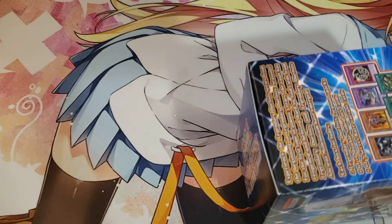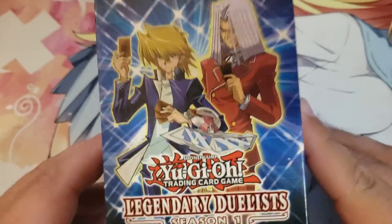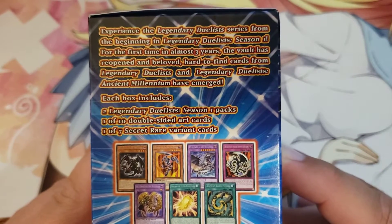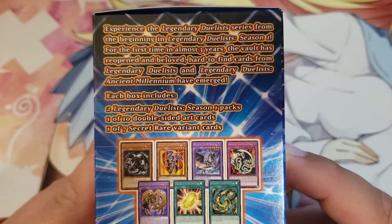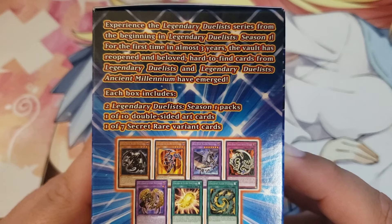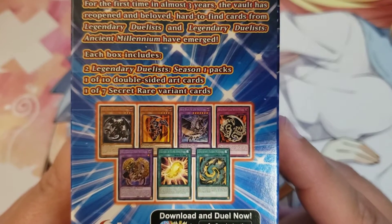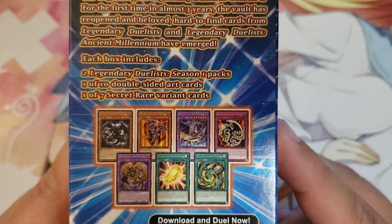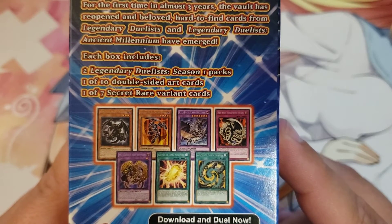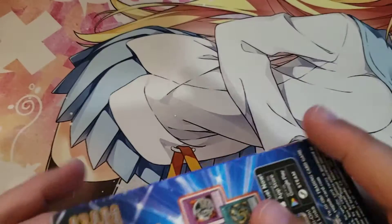This set is made up of both Pegasus Legendary Duels and Joey's Legendary Duels card sets. Experience the Legendary Duelists series from the beginning in Legendary Duelists Season 1. For the first time in almost three years the vault has reopened, and beloved art-ifying cards from Legendary Duelists and Legendary Duelists: Ancient Millennium have emerged. Each box contains two Legendary Duelists Season 1 packs, one of ten double-sided art cards, one of seven secret rare variant cards.